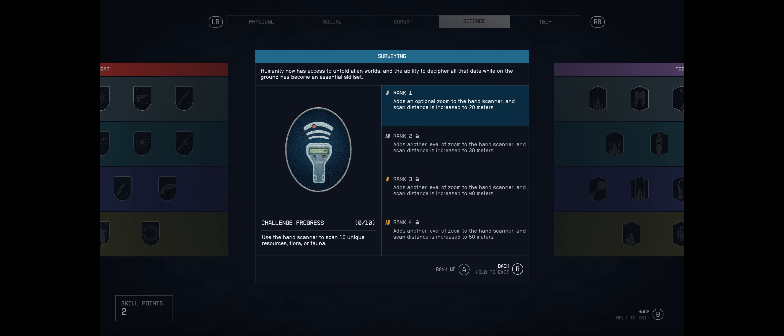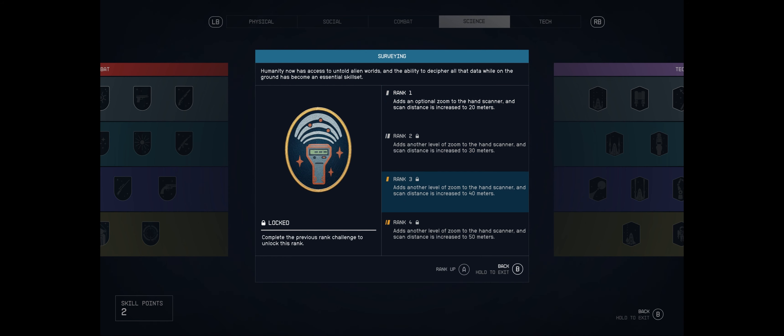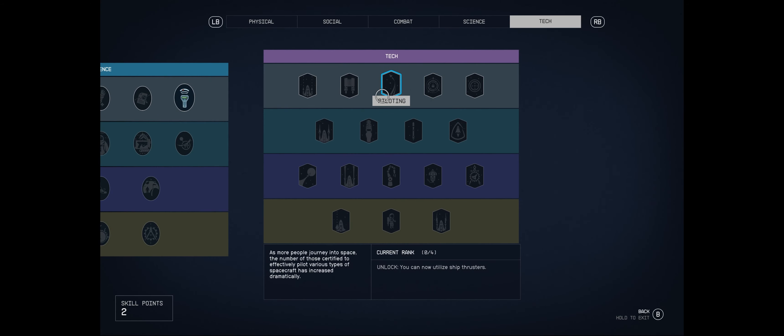Surveying - we've already got a rank through the Homesteader background, which adds an optional zoom to the hand scanner. Higher ranks increase scan distance to 20 meters. That would be handy on planets when surveying potentially dangerous creatures - you want to keep your distance.